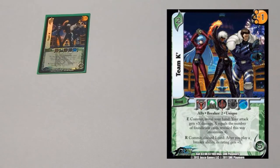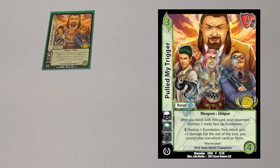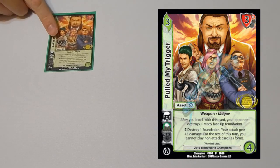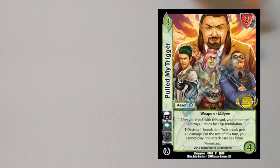One copy of Team K-Dash — a plus-one mid block with breaker two, really good against early aggro decks. Then a second copy of Pulled My Trigger as additional damage bonus. Dan Hughes actually sided in the second copy during the finals and then won on like turn two or three because of the damage bonus.